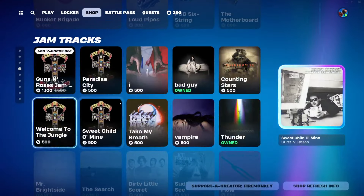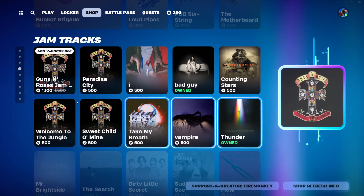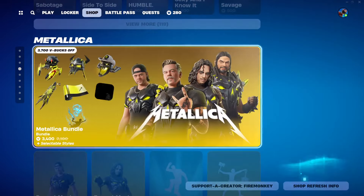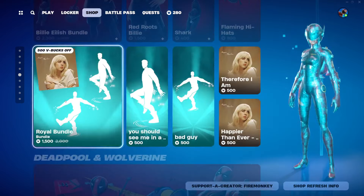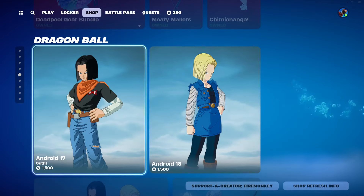Same for all the festival gear. The jam tracks have not changed though. The Guns N' Roses jam bundle is new from yesterday — I just didn't cover it properly in the video because it's copyrighted obviously. Metallica. Gift festival hasn't changed still. Billie Eilish is still here. Deadpool Wolverine of course, and all the mashup stuff as well.